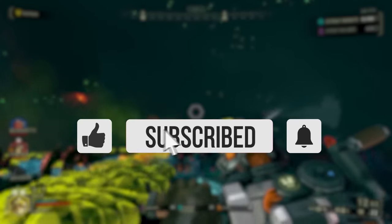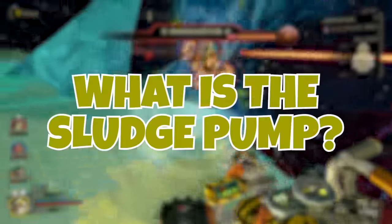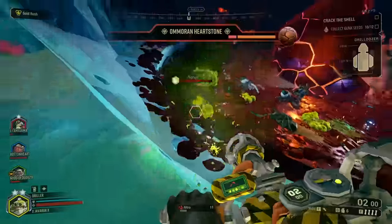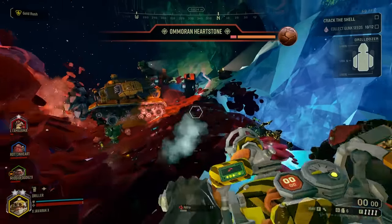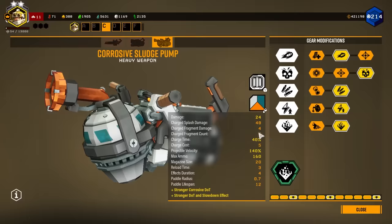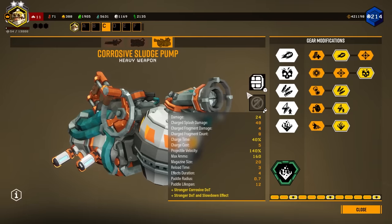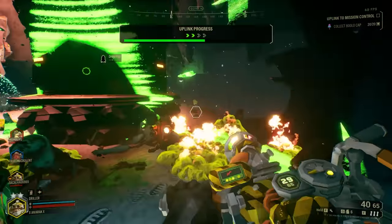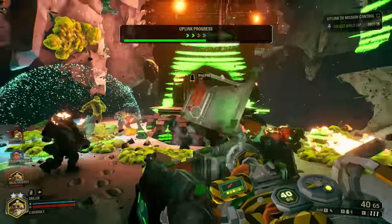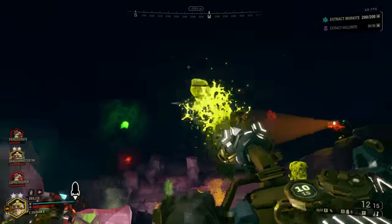If you enjoyed this video, be sure to like, comment, and subscribe so you never miss another upload. So the sludge pump is probably the most unusual weapon in the game and has some very interesting factors. The Corrosive Sludge Pump is the third primary weapon for the Driller, so you will have to play him somewhat in order to unlock it. It fires corrosive sludge capable of melting enemies. It consists of a number of pipes and valves wrapped around a fuel tank with a nozzle — kind of looks like he just threw it together.